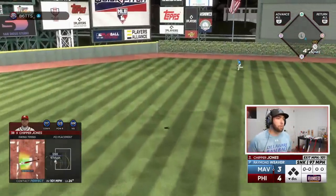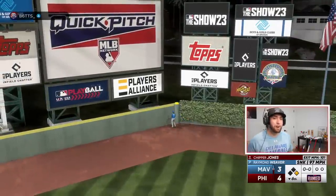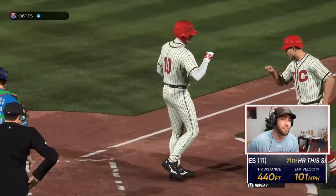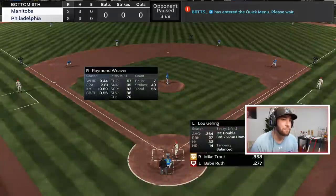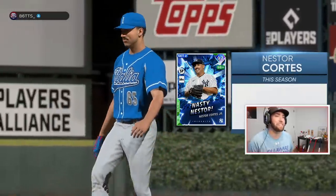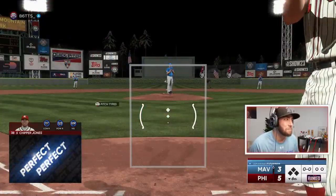Give me that extra run back, Chip. First pitch sinker — see you later. Perfect Chipper Jones. We've gotten five on his creative player. First pitch swinging, going to be aggressive here in the middle. Get this guy out of here — Nasty Nestor going to come out of the pen. Creative player gone. We chased him with the lead.